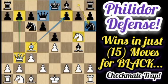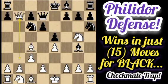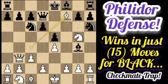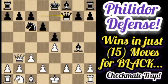So after Nc6, White should not grab the pawn on b7 but instead play Qxb7. But let's say after Nc6, Bxf7 check, and Nxf7, Nxf7, Qxf7 — although this position is still equal for both sides.